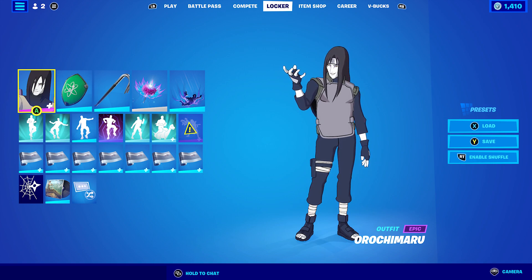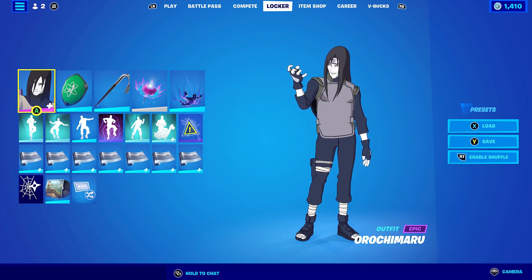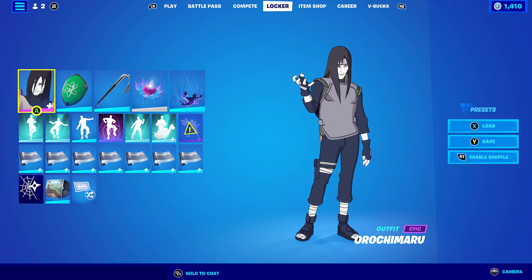That's all the skin combos for the Ruchimaru skin. If I do pick up the Gaara and Hinata bundle I'll probably try to get combos done for those as well, depending on whether the Stranger Things cosmetics come back. Wednesday's video will probably be a Victory Royale video with either Sabina, Ruchimaru, or Itachi. If there are any videos you'd like to see - skin combos, Victory Royales, anything like that - feel free to leave them in the comments below and I'll try my best to get it done as soon as I can.